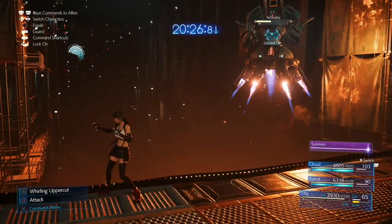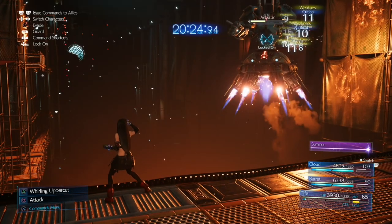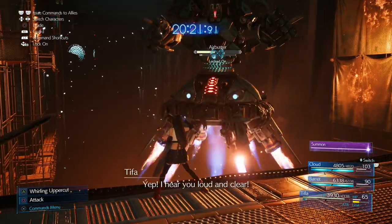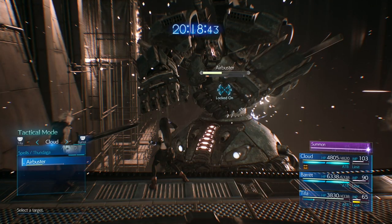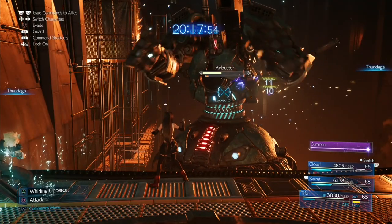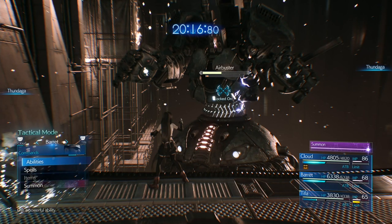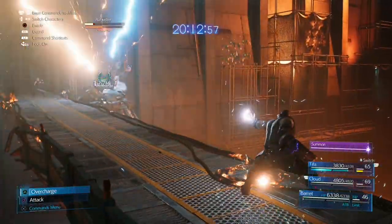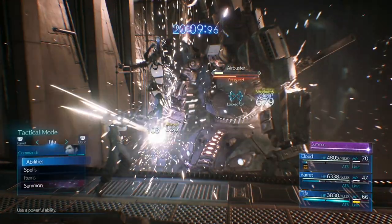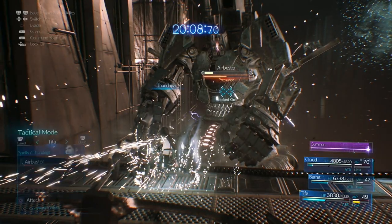After that he'll come over to where Tifa is standing and pause there for a moment. Once he does, use two Thundergas as Cloud and Barret. He'll do one more attack on his way over — block it with Tifa. Then Thundaga with Cloud, Thundaga with Barret. In between, you can use Triangle with Tifa to build her ATB. Once Barret's done, use Overcharge. Back to Tifa, and once she's got two full ATB gauges, use Thundaga twice. That should knock him into his final phase.